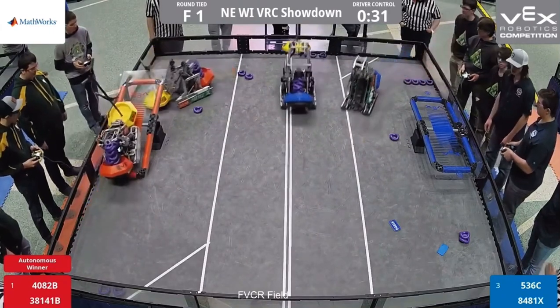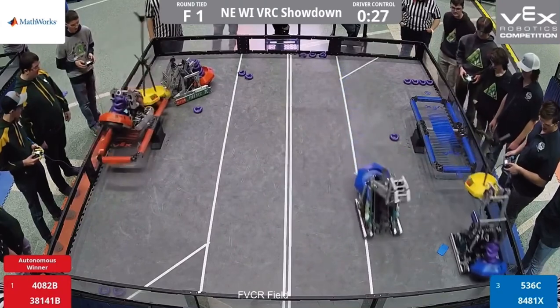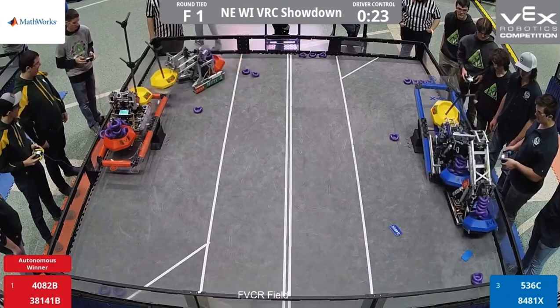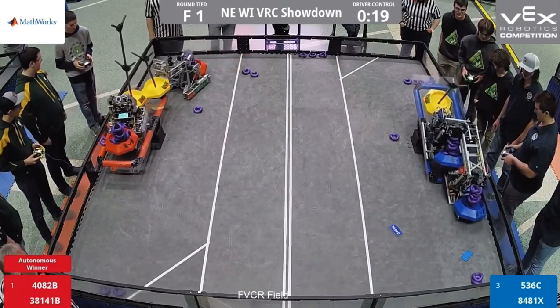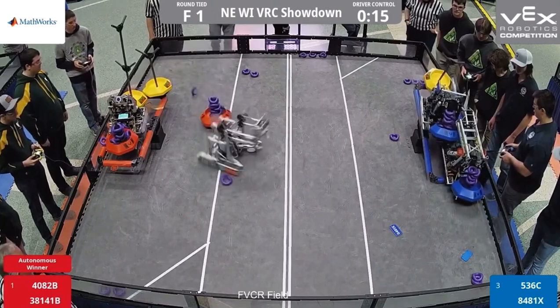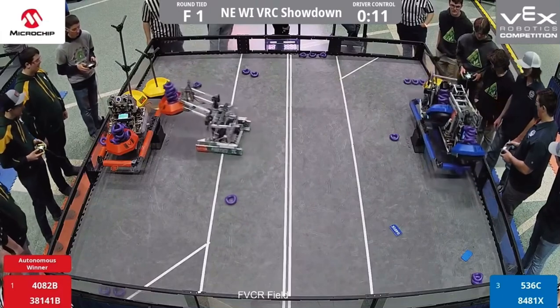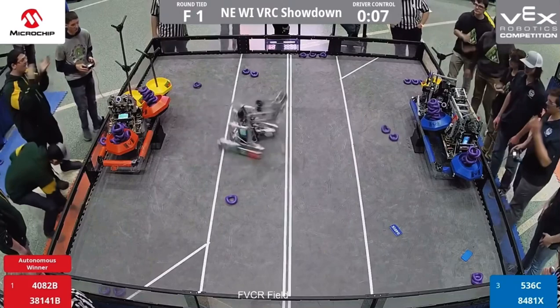4082B on the way to getting their platform back. 4082B — you can tell the practice — all the way up, halfway up that platform, perfectly balanced. Their partner in red throwing a yellow goal up there. However, a double park coming from the blue alliance. Fifteen seconds left in the match. A double park from the blue alliance: four goals and a park from the red.